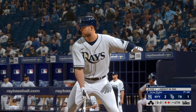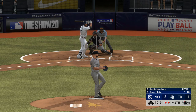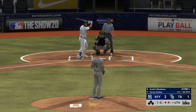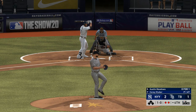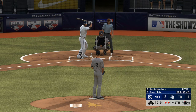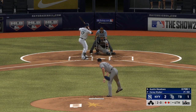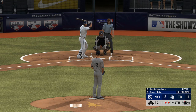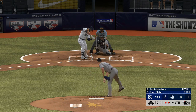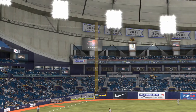To the plate for the Rays is the DH, Austin Meadows — 0-for-1 so far. Weighing inside with that one — ball two. Close, ball two. Kluber sets his sights on the 2-0 pitch — drops a changeup right down Broadway for a called strike. That's a pitch he'd like to have back, you're not going to see very many pitches like that. The play's been made and that retires the side.